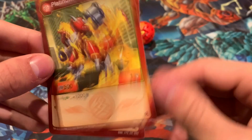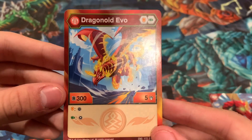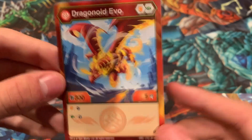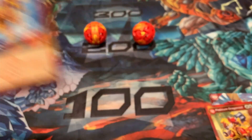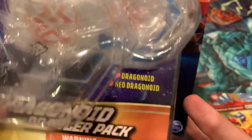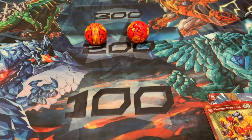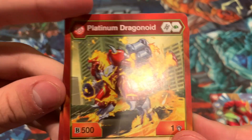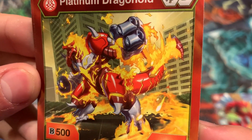We got a missed package here — the box comes with Neo Dragonoid, and we got a Dragonoid Evo character card. It says Dragonoid Evo, but it's Neo Dragonoid, and that's Neo Dragonoid on the back. I don't know what's happening. Also, just gotta say, Platinum Dragonoid looks pretty cool — loving all the fire effects. Looks sick.